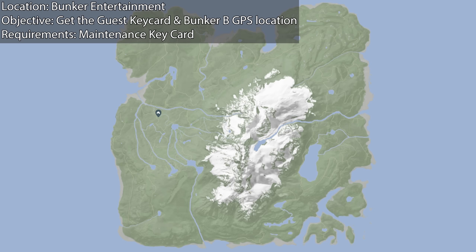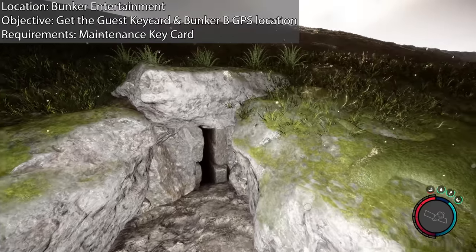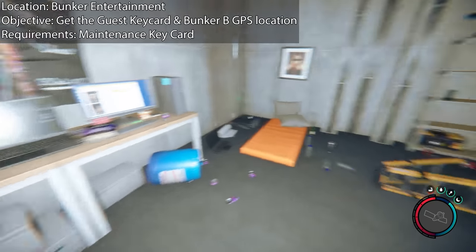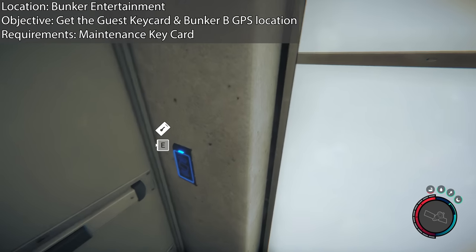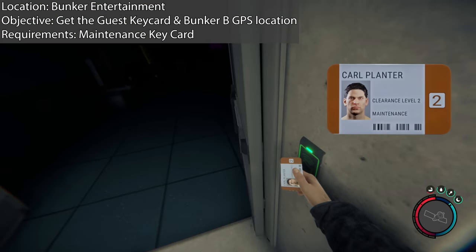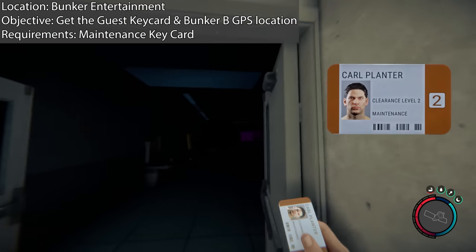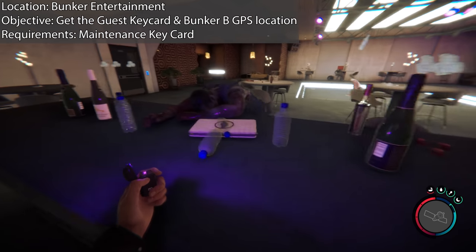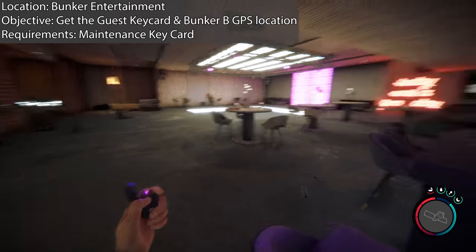After you've finished here, you want to head to Bunker Entertainment. It's located on the map here. There's a 3D printer and a whole bunch of items down here initially, which I do recommend you pick up. You'll get to a section with a keypad, and this is where you're going to use the Maintenance Keycard. Now, the Bunker Entertainment location you would have got when you got the rebreather — that's why I told you to wait till a little bit later. This is what's confusing about it.